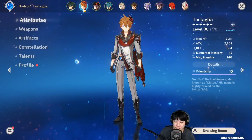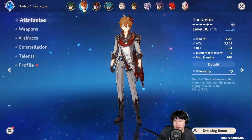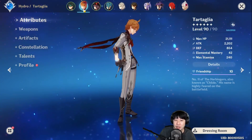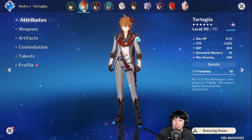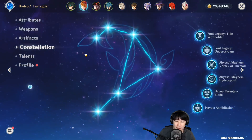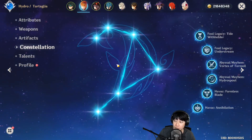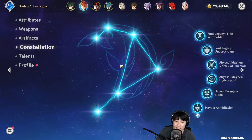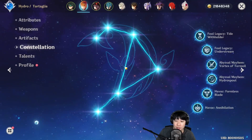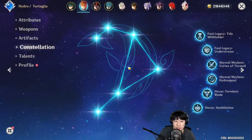Childe is Hydro. As you have been playing this game for a long time, Hydro, Pyro, and Cryo are one of the best elements you can use in the game. Hydro as a DPS? Yes. And there had been a lot of discussions about his constellations, but I would like to say that he is still great at C0. It is totally fine if you don't have constellations — you can still use him.